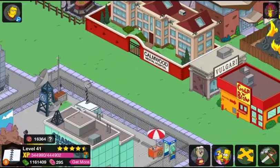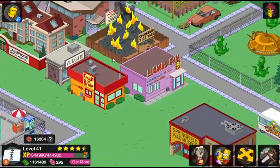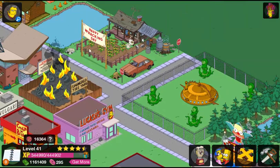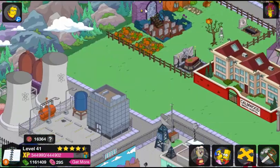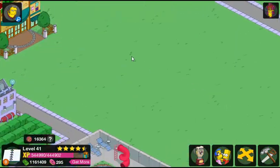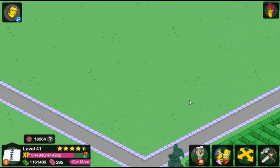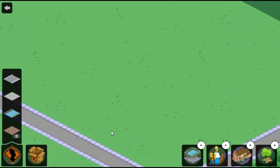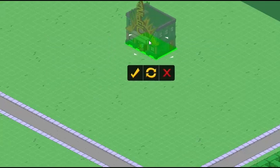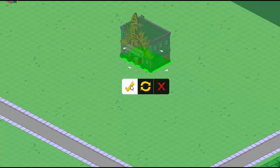I'm going to zoom out by holding the control key and pressing minus a bunch of times until it won't let me go anymore. We've got the space I've set up right over here. I'm going to use the Aztec Theater, which is in inventory, and I'm going to put this right over here. It's going to work.